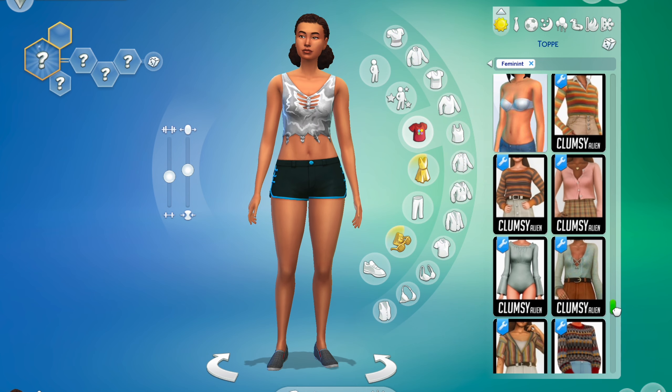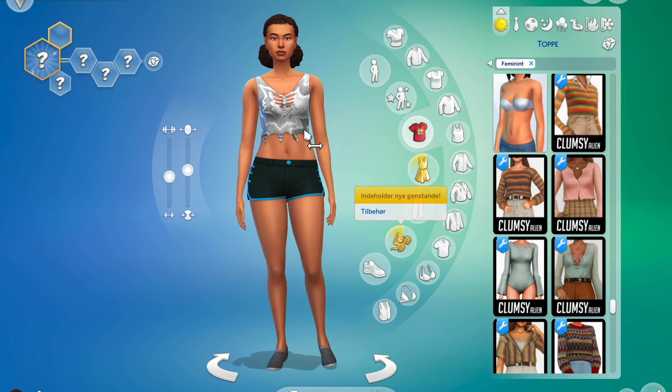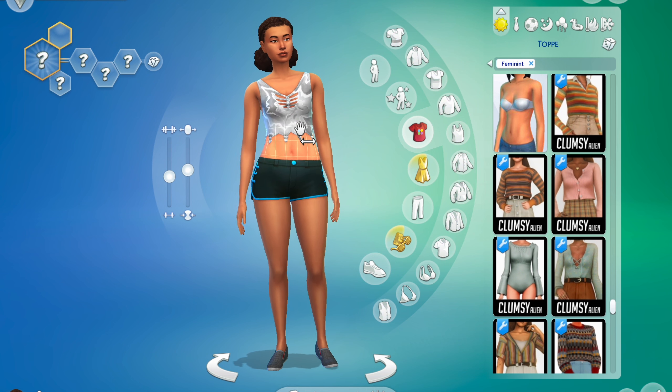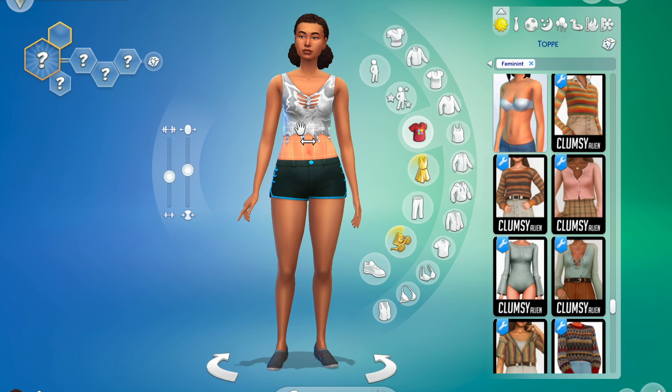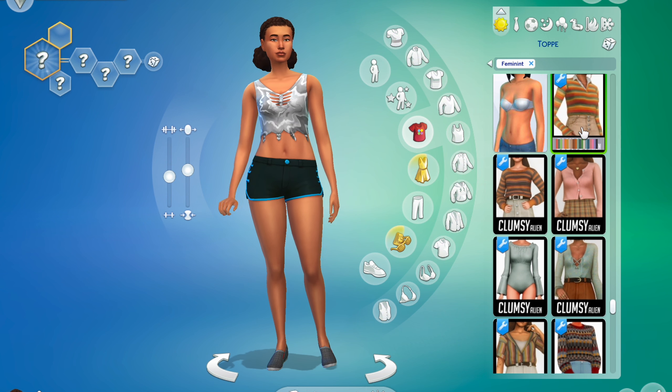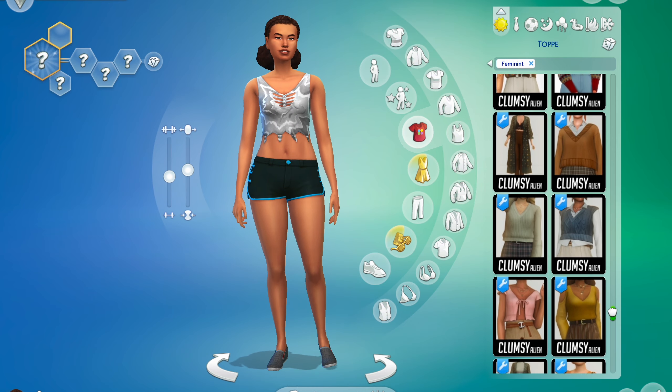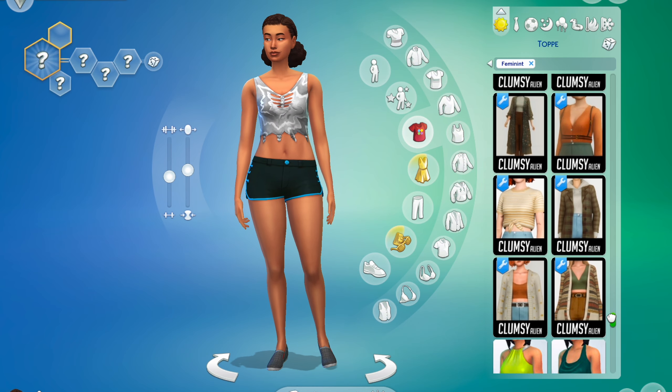She obviously has some amazing presets when she showcases it, and I have none of that. I do not use any g-shade or anything like that, so I just wanted to show what it looks like just in the game, all vanilla. Obviously we have all these amazing items and you can already tell that there's a vibe going on here, right? Let's just start.